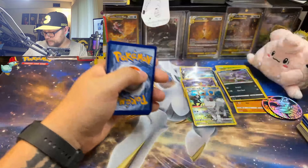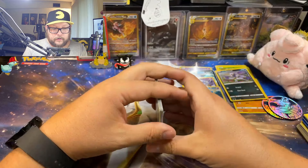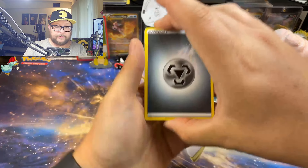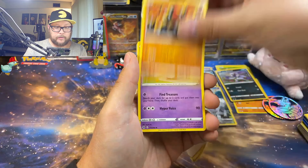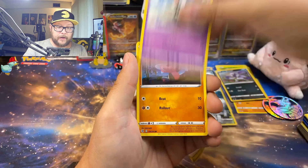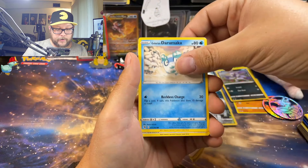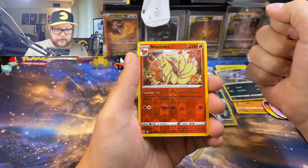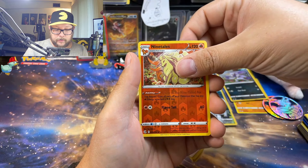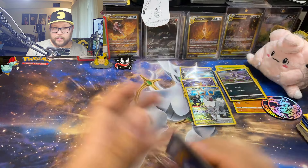Here we go, last pack — can we get a little last pack magic? Mew and Gengar and I will feel good about that. Sizzlipede, Galarian Darumaka, Rookidee, Ninetales — awesome artwork. No last pack magic.